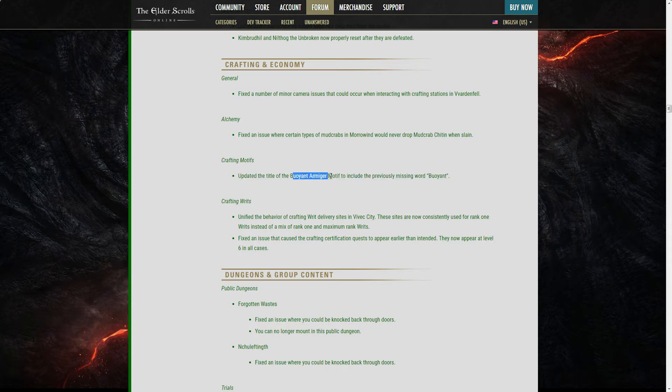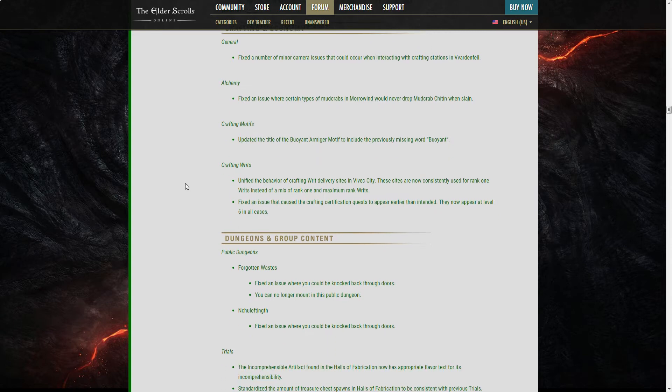For those who don't know, the Buoyant Armiger motif drops only from the House of Fabrication. I don't know if I missed a fix — I hope I did — because this thing barely drops. It just doesn't drop.